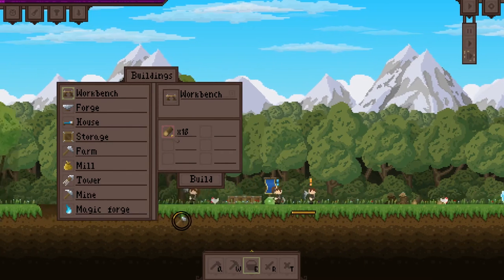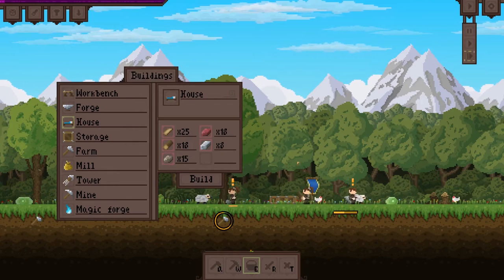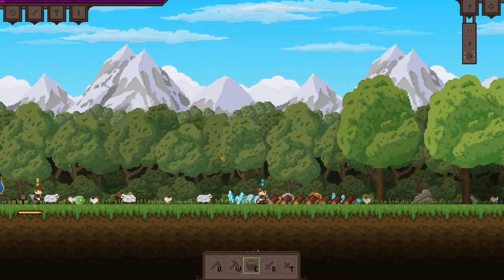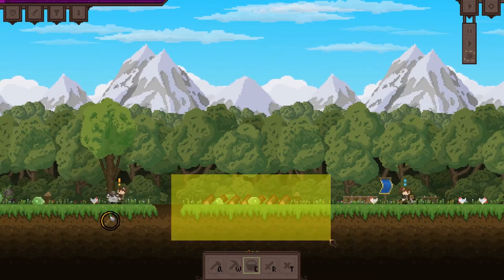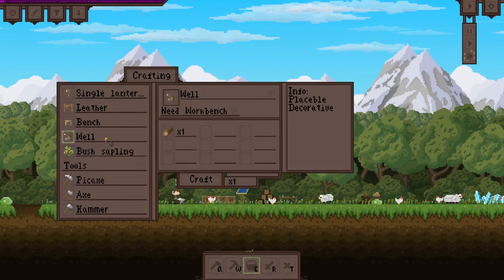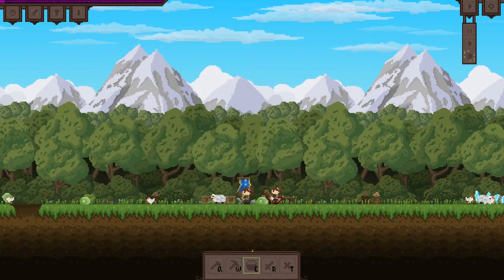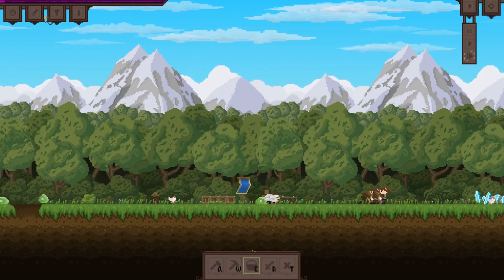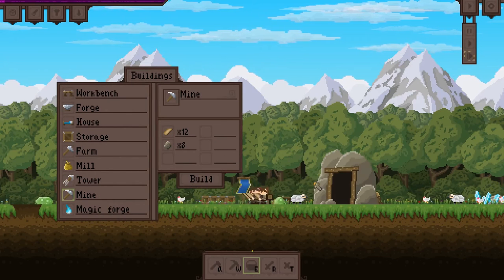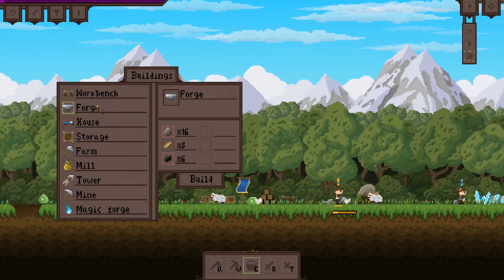Build that — this guy's going to start building it. Then I want to build a mine. I can't do that until we get one of these things. Nobody's really defending; I'm not going to care too much about the slimes since they're not really interfering. Let's go to the top and build a bunch of those. I can build a mine — boom, boom!